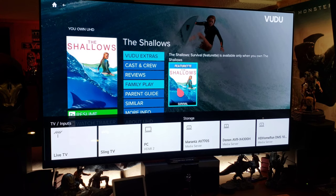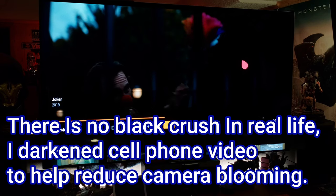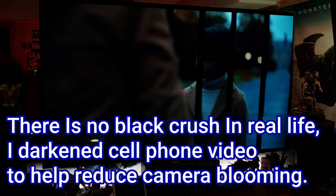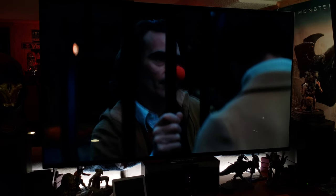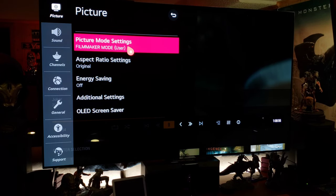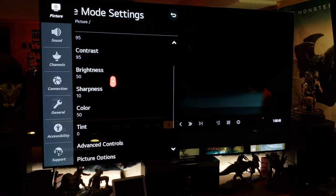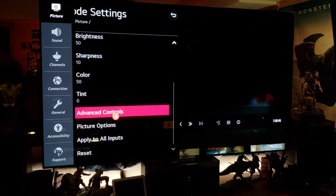Next is HDR Filmmaker Mode. Filmmaker Mode is a fantastic movie picture setting — basically it's like the director of the movie comes to your house and sets the settings for you to look exactly the way it should. This is going to be some Joker and it looks awesome, picture is fantastic. For HDR Filmmaker Mode we've got OLED light 95, contrast 95, brightness 50, sharpness 10. Advanced controls — tone mapping is on.